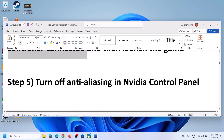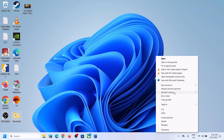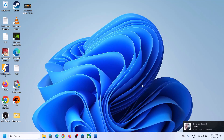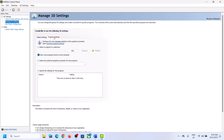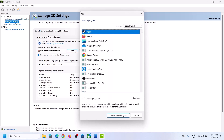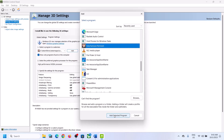The next step is to turn off anti-aliasing in the NVIDIA Control Panel. Right-click on the desktop and click on NVIDIA Control Panel. Go to Manage 3D Settings and then go to Program Settings. Click on Add, and if you see the game in the list, select the game.